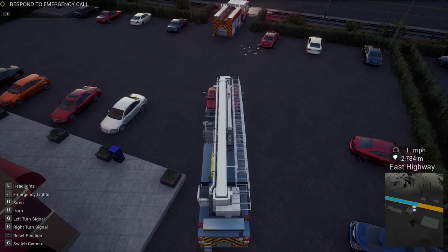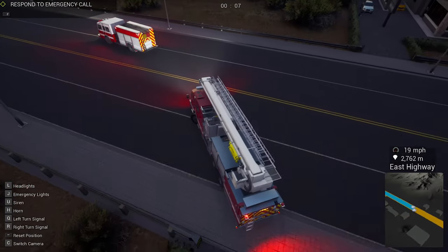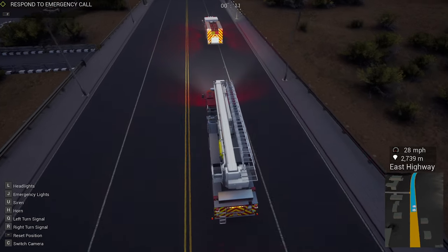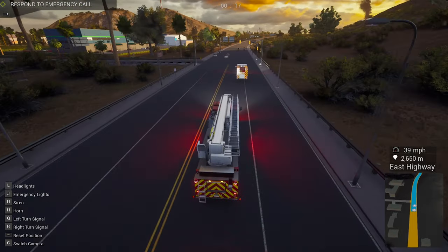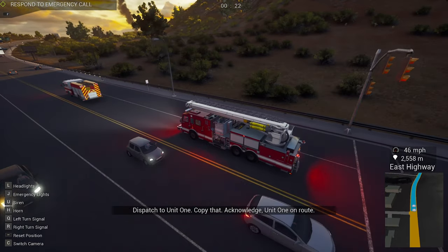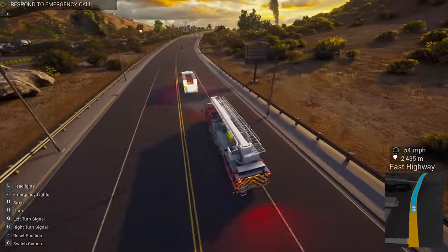Listen to victims - they'll sometimes call out for help. Utilizing your AI squad makes sense. Let's head to the emergency call, just under three kilometers away. I haven't used this truck before so not sure how it's going to go, but we've got the big ladder on the front so that should help us quite a bit if we need it.